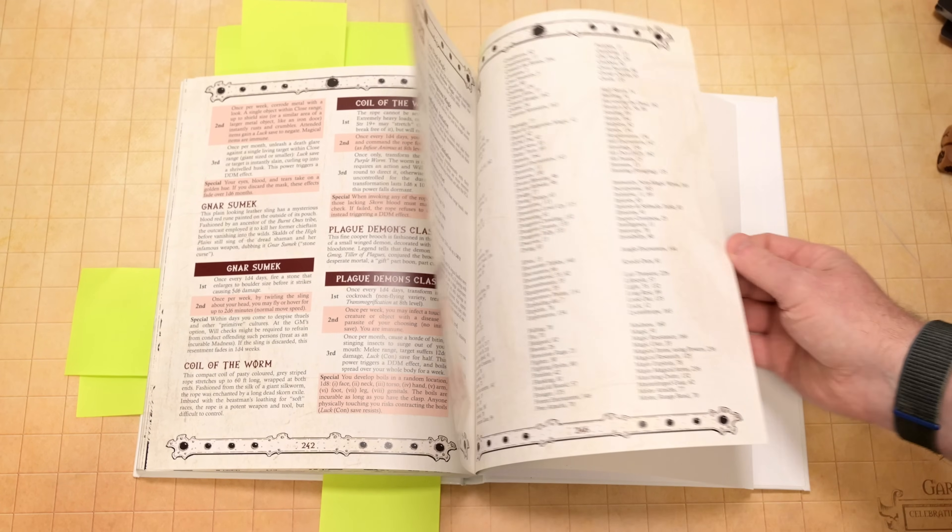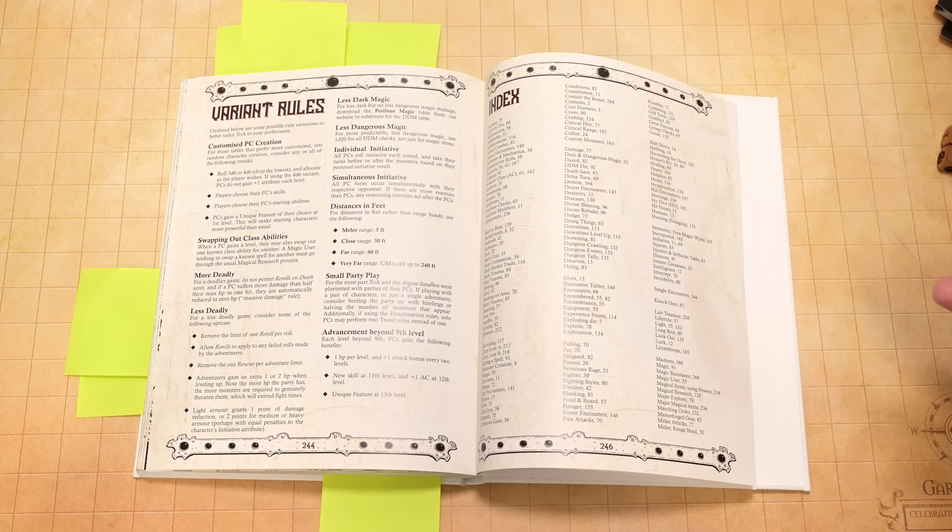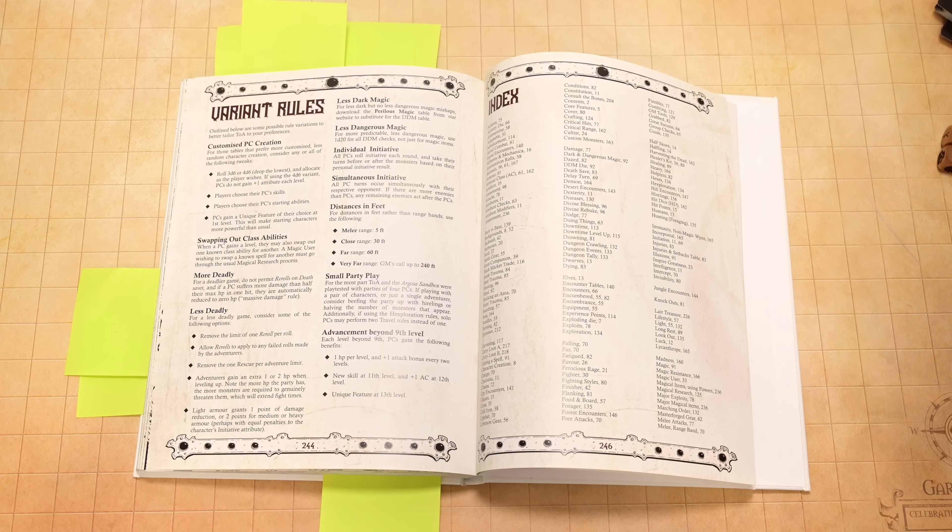We're almost at the end of the book. There are some variant rules — talking about changing things up: if you play with smaller parties, if you want to make it less or more deadly, different class abilities. I definitely need to take a moment to thank Stephen at Pickpocket Press for asking me to do this. What a great system. There are a lot of new systems coming out constantly, and one thing I'm looking for more and more is something that truly has a voice. I think this does — with Tales of Argosia, you know what you're getting. When you sit down to play this game, it's not just another version of D&D with some house rules.